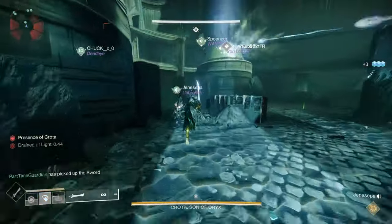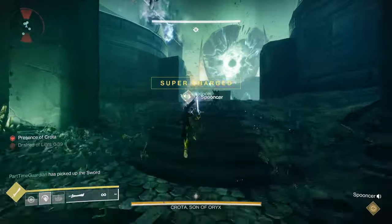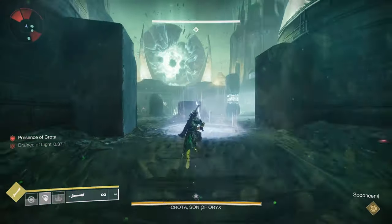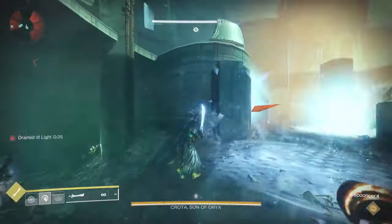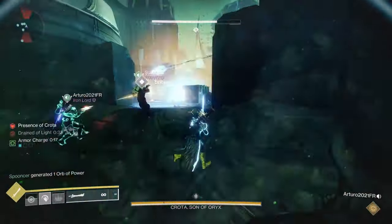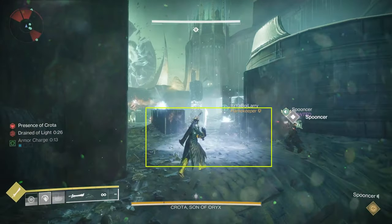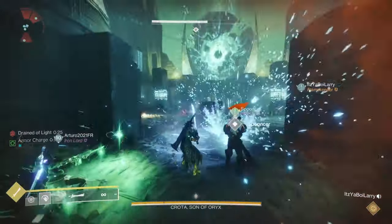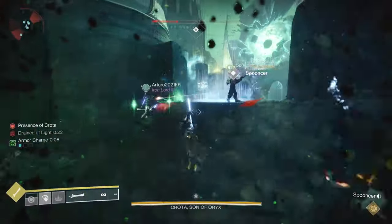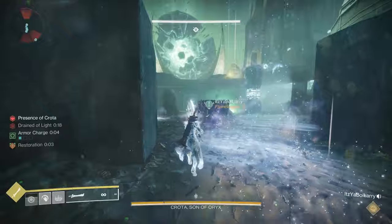Someone's going to need to get the chalice, but the chalice is going to be a little bit different this time. While you need the chalice to pick up swords and do other things in the activity, you're also going to be able to exchange the chalice in one of several areas that are lit up. Those areas look like a little bit of light — there are two around the main plate in the center of the arena, and then there are three or four that show up on the floor. Those are the only places where you can exchange the chalice to get the Enlightened buff.